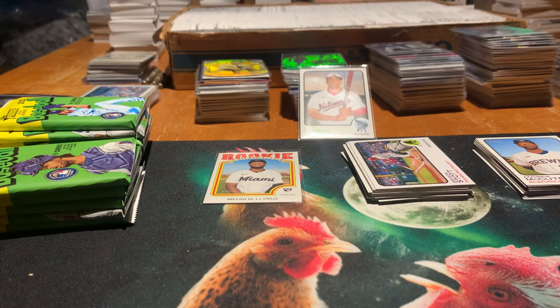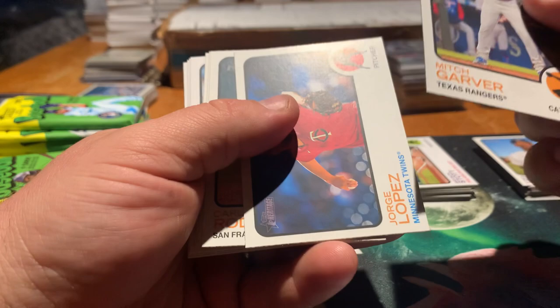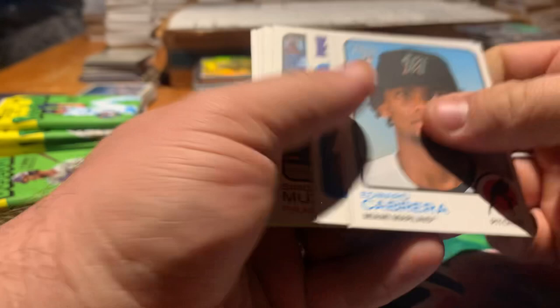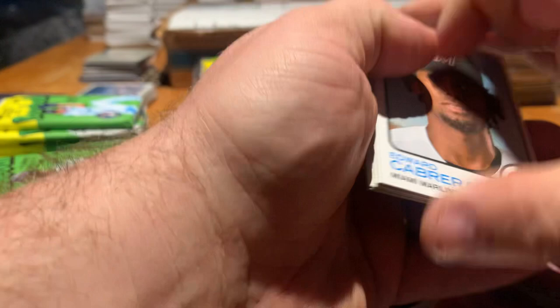Next pack. Jorge Lopez, Carlos Rodon, Simon Mazzotti. There's a Jaron Duran rookie performer. Trevino, Carrasco, Junther, and Edward Cabrera. Check for short prints — nope. Three rookies, the rest is in the base pile.